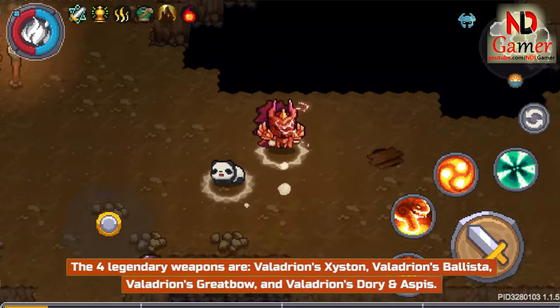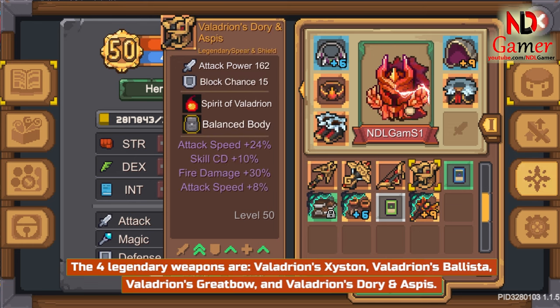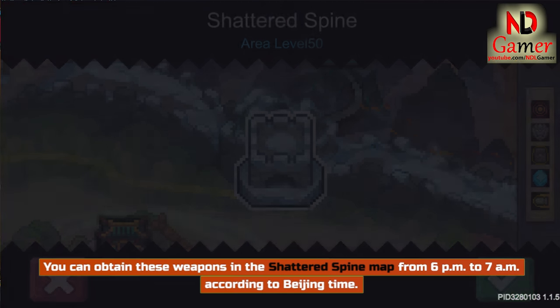The 4 legendary weapons are: Veladrian's Zeistin, Veladrian's Ballista, Veladrian's Great Bow, and Veladrian's Dorian Aspis. You can obtain these weapons in the Shattered Spine map from 6pm to 7am according to Beijing Time.